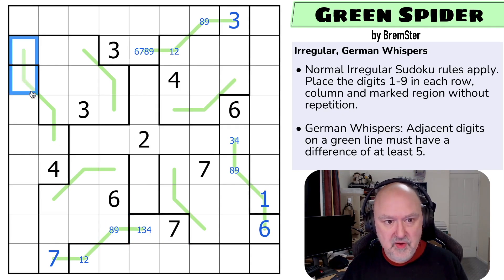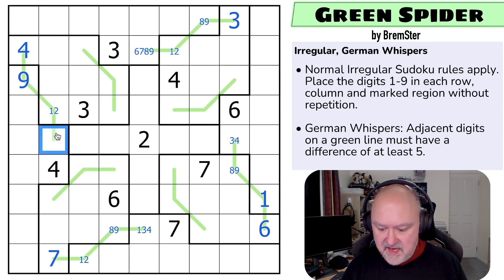And here we've got the same thing — that digit can't go there because of the alternating polarity. That digit goes there, so that digit goes there. That becomes the four and this becomes the nine. If this is a nine, this is a low digit that isn't three or four — it's one or two. This is a high digit that's not nine, so it's six, seven, or eight. And it's not seven because it sees a seven.